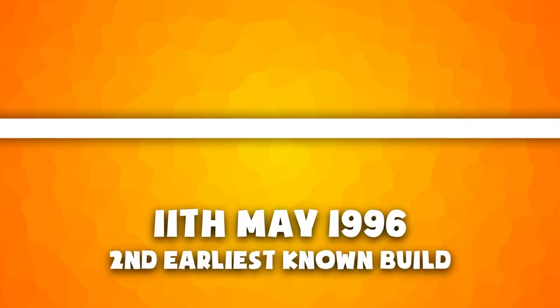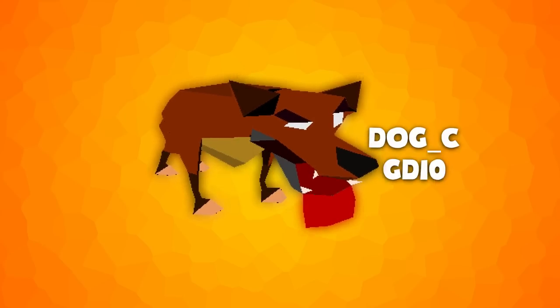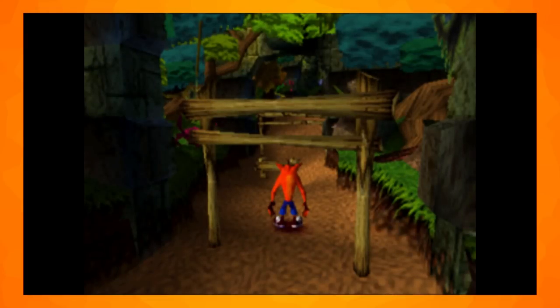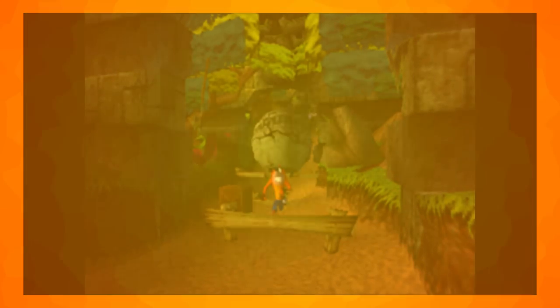Now we can go forward to the final quarter of 1996 when the game was released to the public. There's an unused guard dog enemy in the files, known as Dog Underscore C in GD-10, which only has one frame of animation. Boulder levels were going to have wooden fences as obstacles, but these were cut. The game also has four unused sounds, some of which were used but cut off part way through.